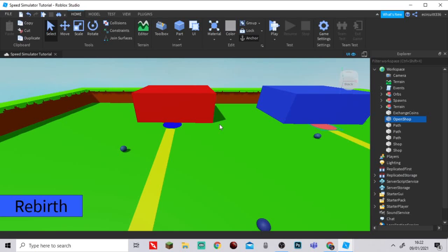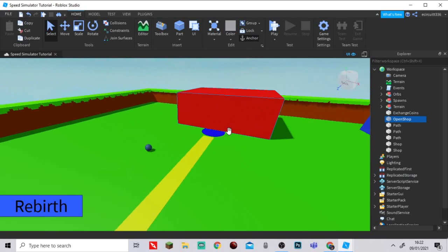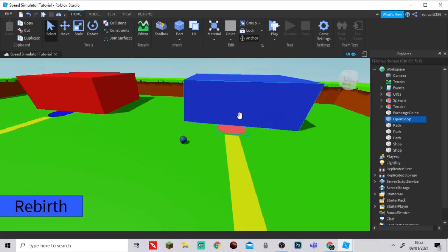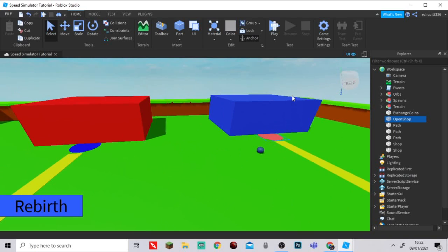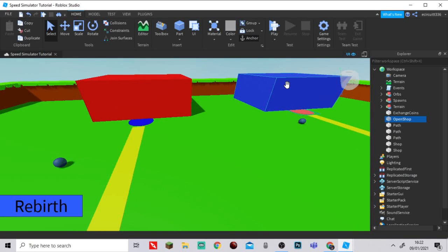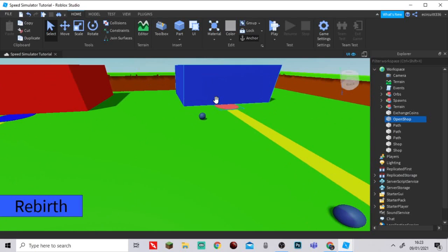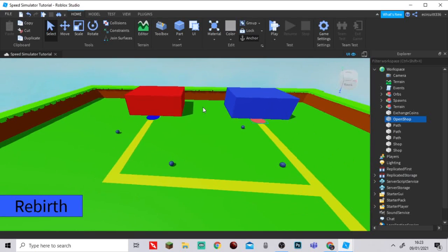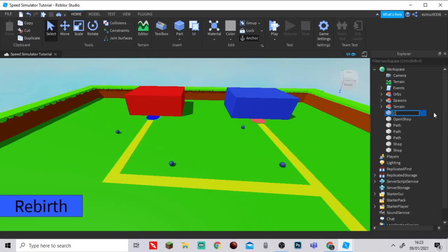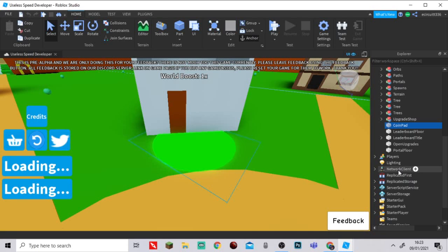What our exchange will do is convert your points into coins — so if you have 100 points you'll get 100 coins, but your points reset, which resets your speed. You can then spend those coins at the shop for upgrades. I'm thinking next episode I might work on a gem system, and for upgrades we can add things like extra points per step or multiple rebirth buttons.